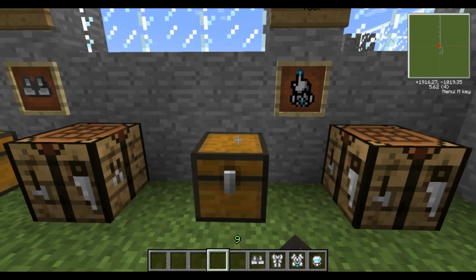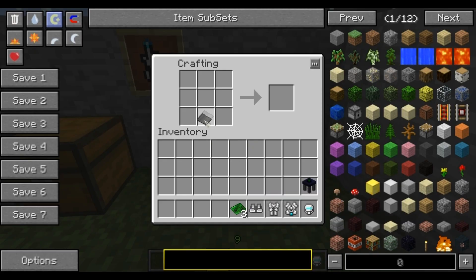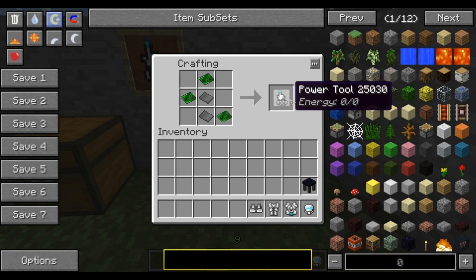And then finally the power tool — basic circuits again and steel plates. Like I said, very simple and very cheap to make. And here's your power tool.